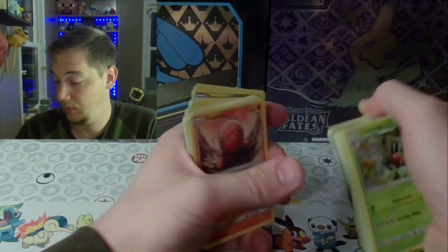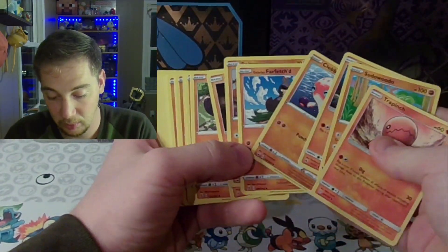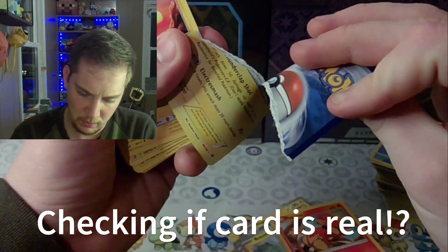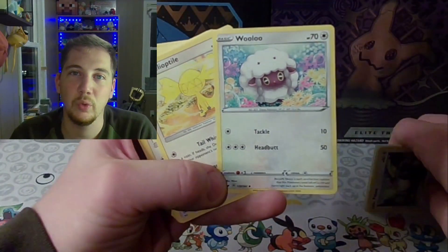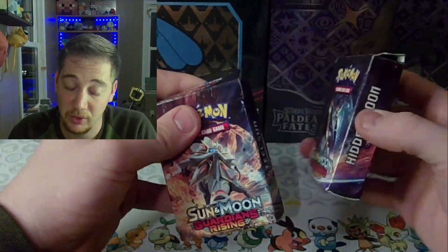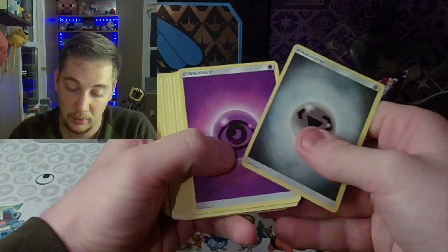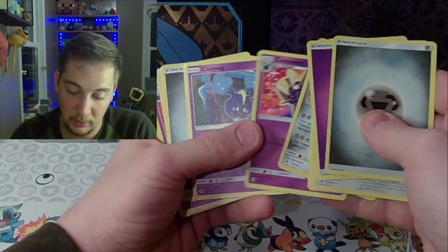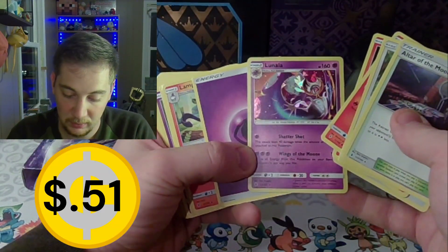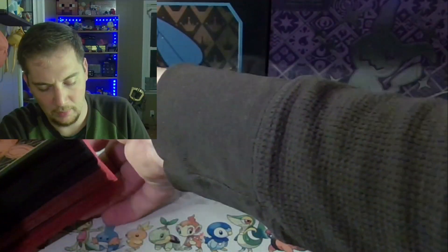Oh God, guys, there's so much bulk. We're almost done though — almost out of the bulk. What a cute little Lulu! So in that briefcase we had the two Guardian Rising Sun and Moon structure decks. Yeah, Solgaleo — there's the Solgaleo rare. There's Lunala. Gotta love old Shatterfoil Lunala.